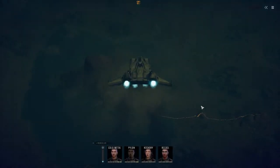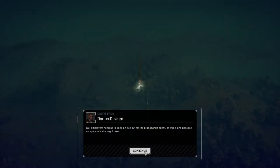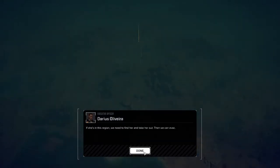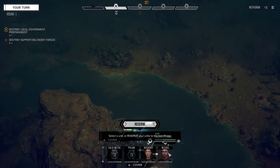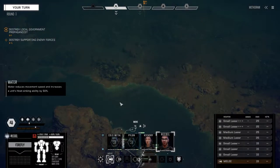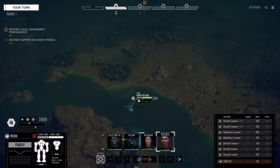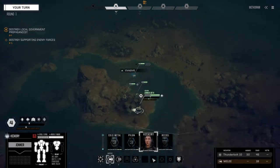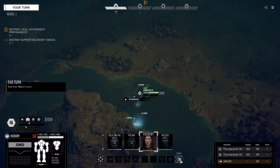Alright, here we go - not this map again. We've got one lance. That looks like... probably a Catapult if I had to guess, could be a Trebuchet, but usually boss mechs are Catapults or similar. I want to push them - I'm not going to let them rain missiles down on me. We're going to push them as best we can. I can't wait to get the Centurion into battle.